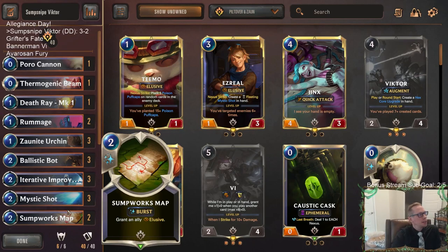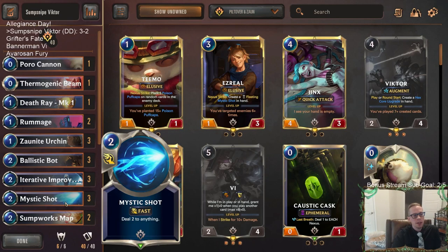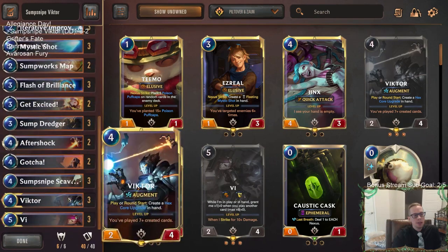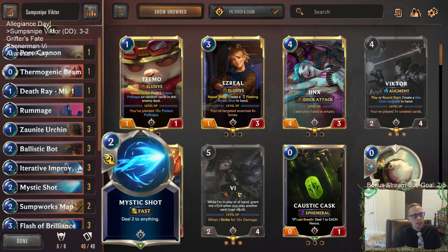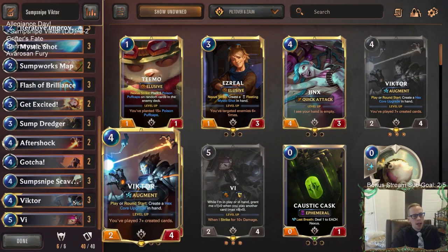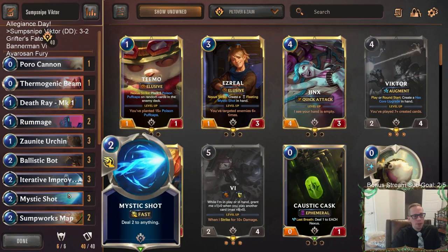I liked our deck — I think it did pretty well, three and two. Nothing wrong with that at Master's Rank. We did lose to the two best decks we faced: Fiora-Shen and the Aphelios deck. Our wins were against decks that aren't quite as good — some non-Targon decks. This was a donation deck to build all-Piltover-and-Zaun, and I was very happy with how our deck performed.